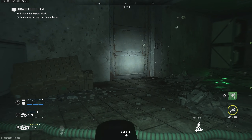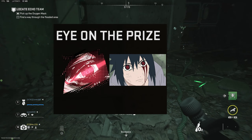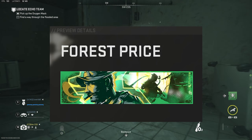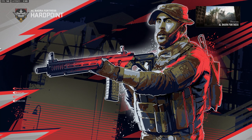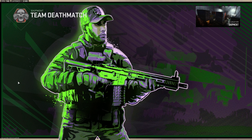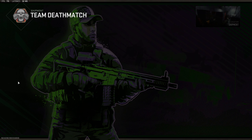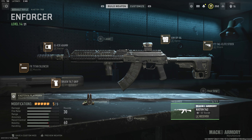Now onto the loot table rewards: you have the emblem Eye on the Prize — whenever I look at it, I just think of Sasuke Uchiha. The Gaz Gaze calling card. The Forest Price calling card. The graphic Price loading screen. The graphic Gaz loading screen — both of those loading screens look absolutely epic, by the way. The Gaz emblem. And the weapon blueprint, the Enforcer.